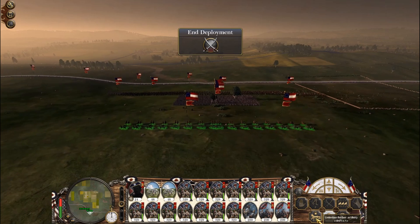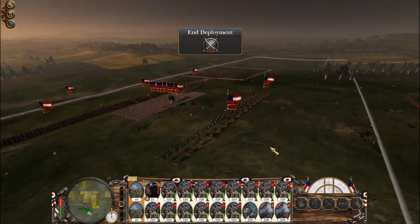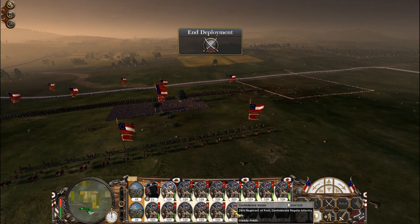Let's go ahead and line up the cannons right here in the middle. Group them and turn off fire. Let's count them out: 1, 2, 3, 4, 5, 6, 7, 8, 9, 10, 11, 12, 13, 14. There are 14 cannons total.